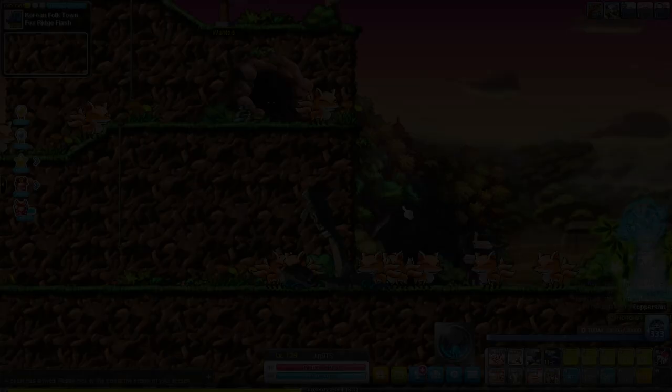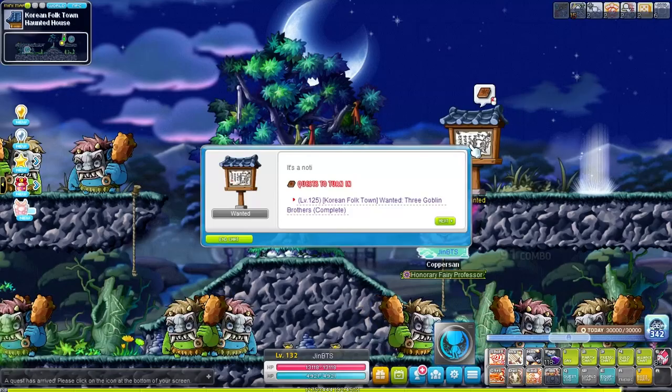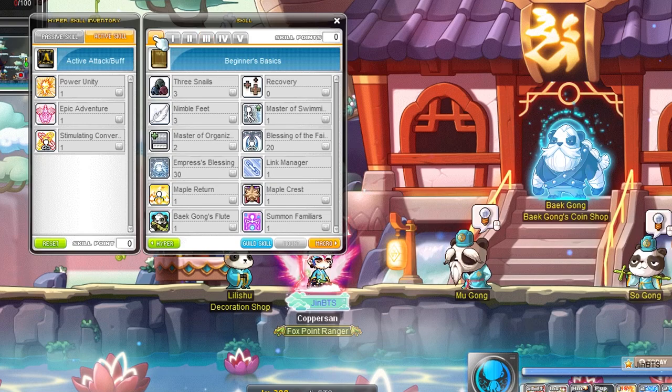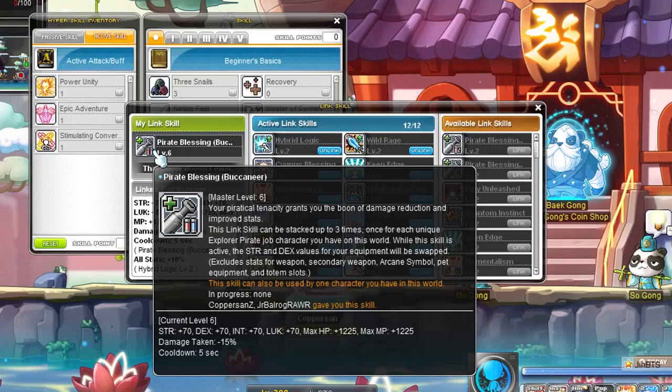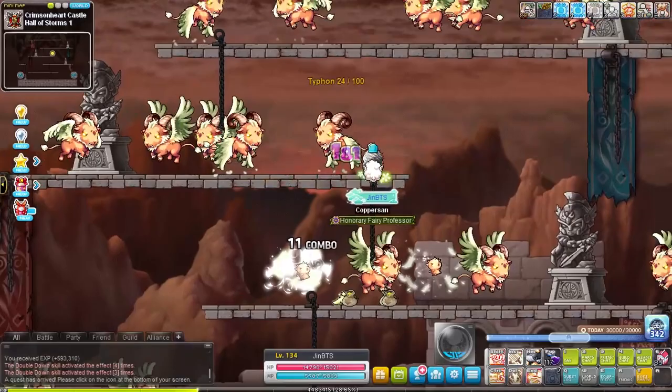Their typhoon crush skill passively gives you a 40% chance to ignore all enemy defense. And their pirate's revenge skill has a 25% chance to decrease damage taken by 40% and increase attack by 25% for 30 seconds, with a chance it activates every second. So as a buccaneer you get like 60% damage reduction. If you pair that 40% damage reduction with the 20% from earlier skills and a 15% damage reduction from a level 6 pirate blessing link skill, that means you'll have 75% damage reduction. Buccaneers get some insane buffs in 4th job and are even useful for party play with some nice party buffs.